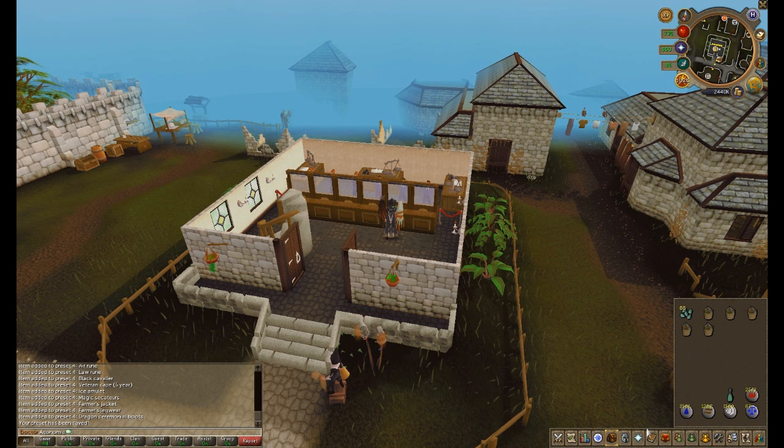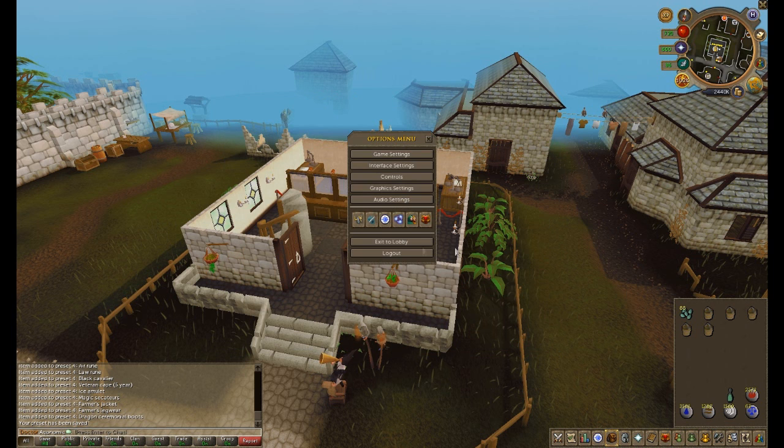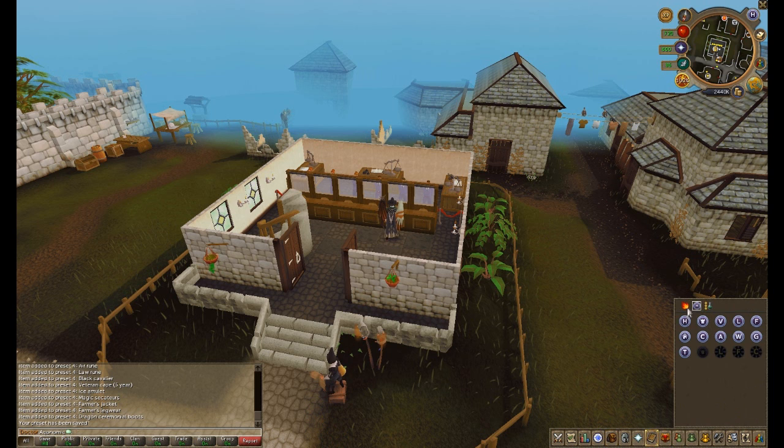I want to show you guys a preset to use while you're farming. You want to go into gear, presets, and you want to create a farming preset. You want to make your inventory look like this: you want your seeds, four buckets of compost — you can bring four or five of those — I like to refill them at the last patch, so I usually bring some extra buckets as well. You want your ectophial; if you don't have an ectophial, just bring the runes: water runes, earth runes, air runes, fire runes, and law runes. You want to save your equipment with at least the magic secateurs. I like to even put my farmer's jacket and farmer legwear, which boosts my exp. The magic secateurs give a chance of harvesting extra herbs.